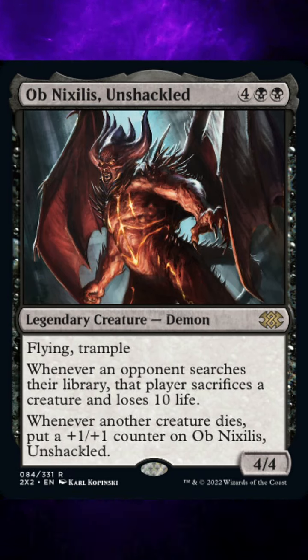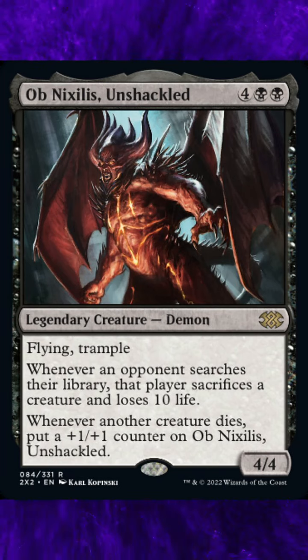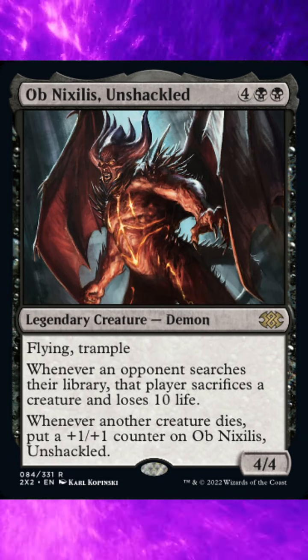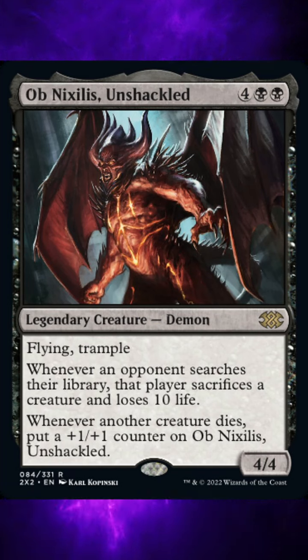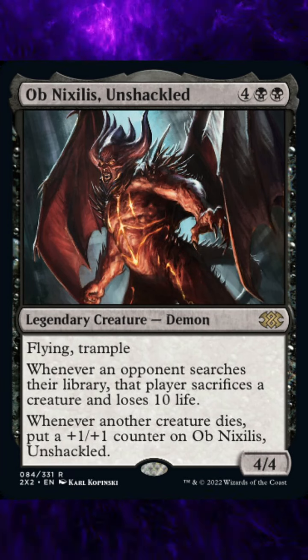There are three rulings against this card from Wizards of the Coast. 1. Ob Nixilis's first triggered ability won't trigger if you search an opponent's library, or if an opponent searches another player's library. 2. If the opponent controls no creatures when the first triggered ability resolves, that player still loses 10 life.